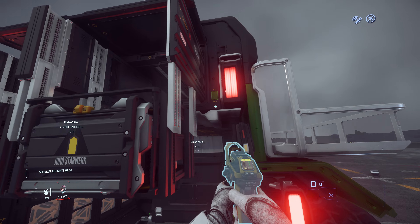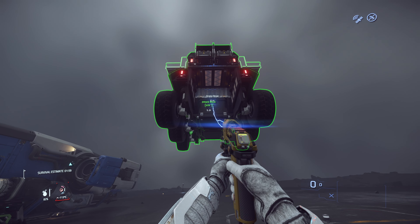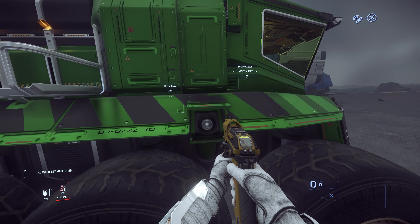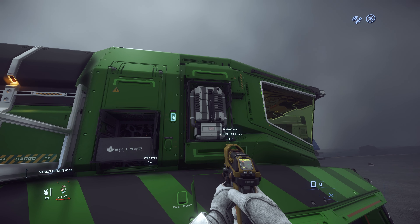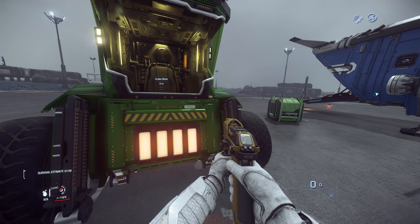I just moved the Mule with my tractor beam — it's only 5.2 tons. Over here is a fuel port, and over here is a cooler and radar. You can take these components out, but be careful — you might drag the ship with you.